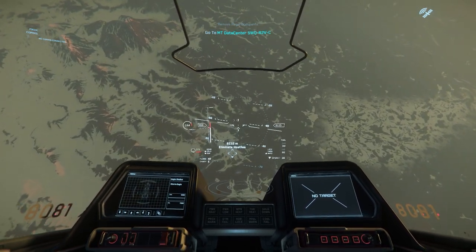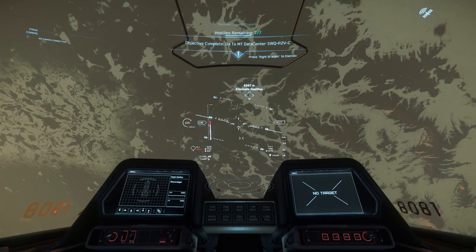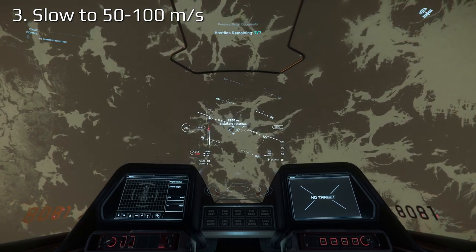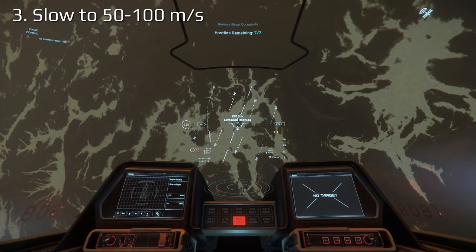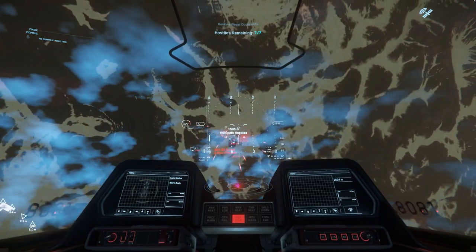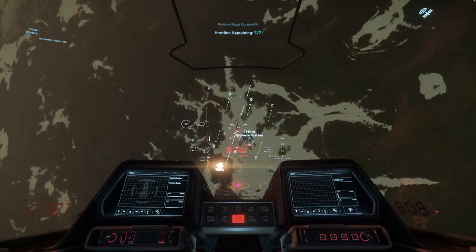This works both ways, so be ready to evade. At approximately 2,000 meters from your target, or when you get a targeting indication on your HUD, slow to somewhere between 50 and 100 meters a second. Note that lower speed will give you a greater missile firing window, while a higher speed will increase evasiveness a bit, but limit your ability to get your salvos away before needing to switch to guns. If you desire, enable cruise control to reduce task loading.